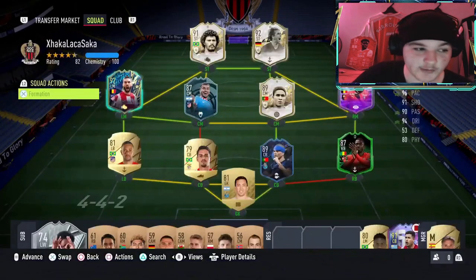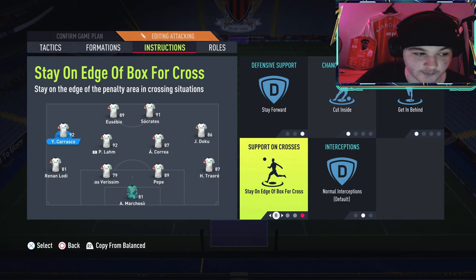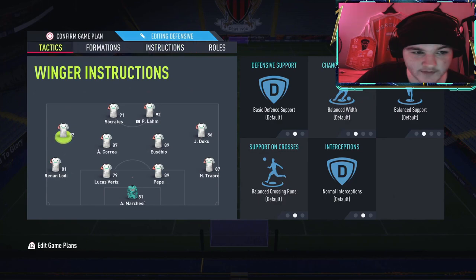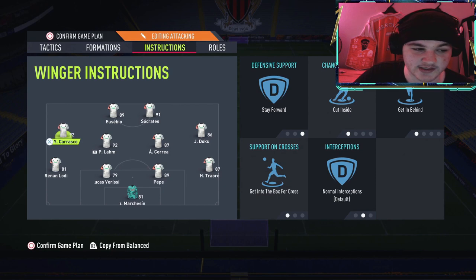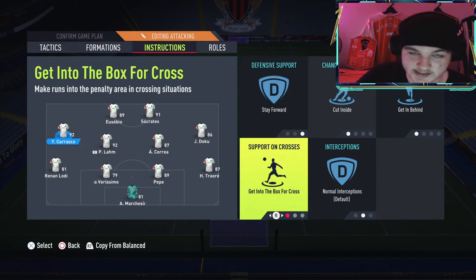As for how we're lining him up, we're playing a 4-4-2 with him as a left mid — cut inside, get in behind, stay on the edge of the box, full cross when defending. When attacking, he's the type of player you want in the box, so I'm having him on 'get into the box' as well. So when I progress down the left mid position with Renan Lodi or Filip Lam, Carrasco will make that run into the box — that's why the 'get into the box' and support on crosses instruction is very important.